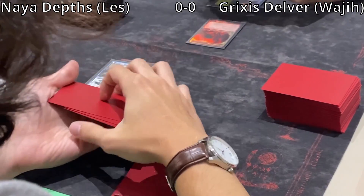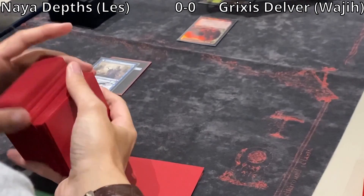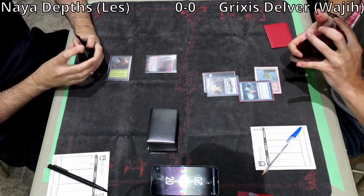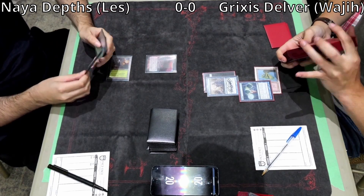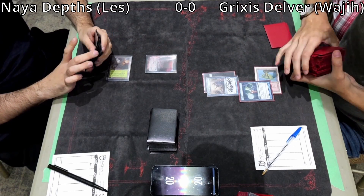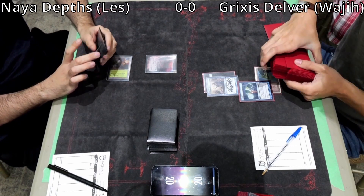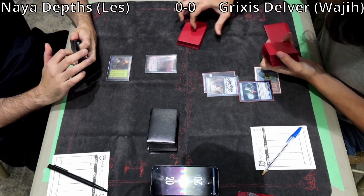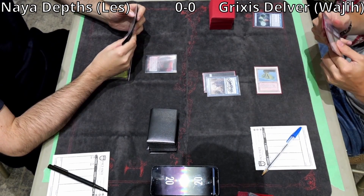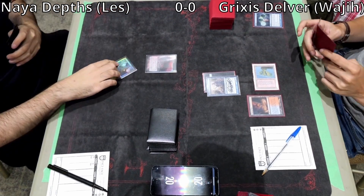He could keep the Wasteland and take the Yavimaya away from Les, since Yavimaya, Thespian Stage, Dark Depths is a turn 4 kill. But Wajji looks like he's going to just shuffle and draw, because he had the Scalding Tarn to shuffle away one of the lands. He draws a Flooded Strand — a land anyway — plays the Scalding Tarn and passes the turn.